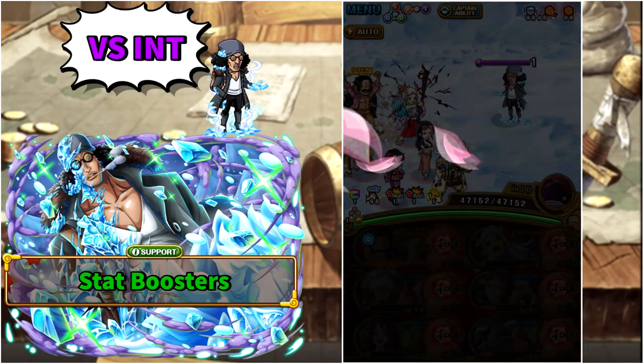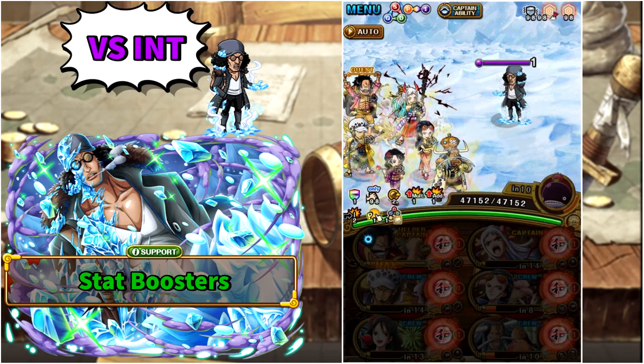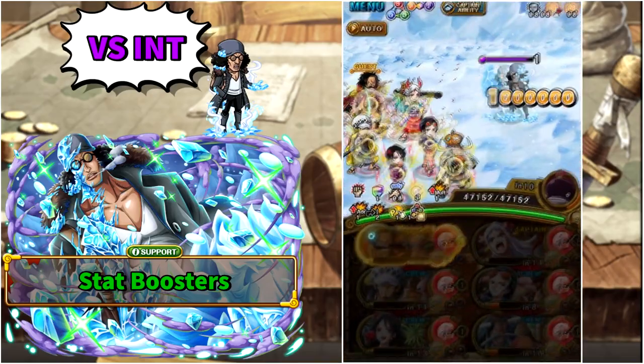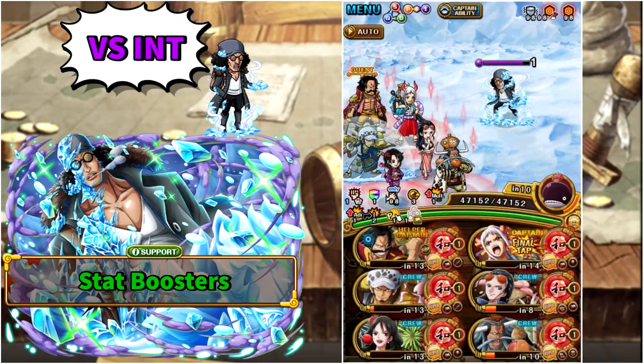Earlier on it won't be necessary, but ending the attacking chain on Yamato will also activate her final tap ability. Then as far as specials go, Law will give us an orb boost and chain boundaries and Roger will give us a 3x attack boost. Then attack and super easily beat Kuzan.